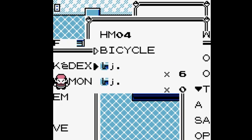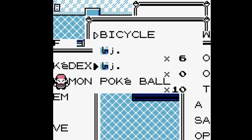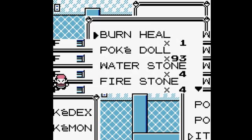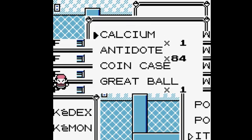After you swap down and swap the J item with the soul badge, you're going to take the bike and scroll all the way to the very top. There will be a calcium there and you're going to swap those.